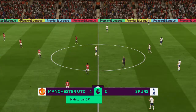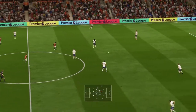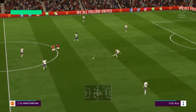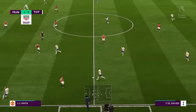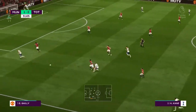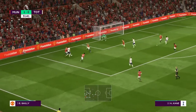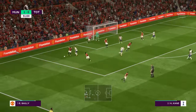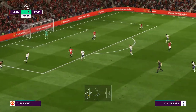Manchester United in front. Victor Wanyama, Jan Vertonghen, it's Ben Davies. Here's Alli — now they've got a chance in this part of the pitch, and they've covered out. He's got some strength to shield the ball like that.